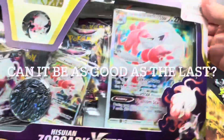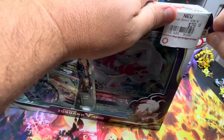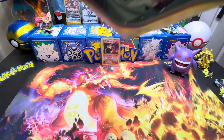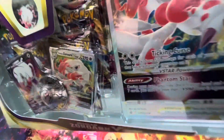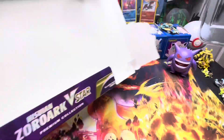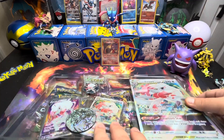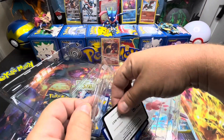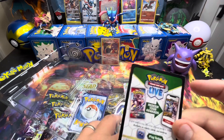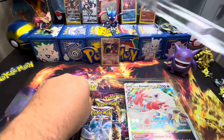Welcome back to another episode of Ripping Packs. On today's video we are gonna dive into my last Zoroark V Star box and I'm just gonna destroy this box real quick and dive into it. We have seen these promos a couple times — I think I've had five of these. The last one we opened had that Giratina V in it, code card for the box from Lost Origins — big hitter.